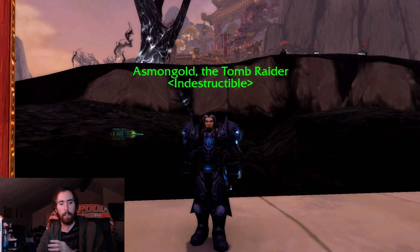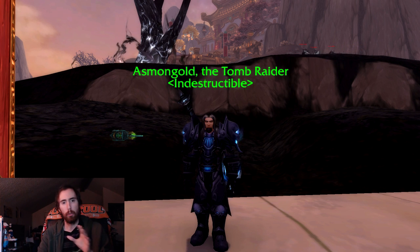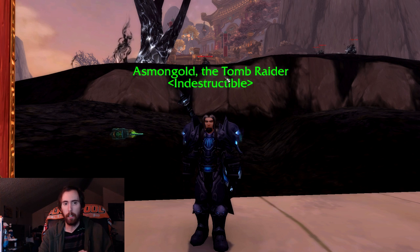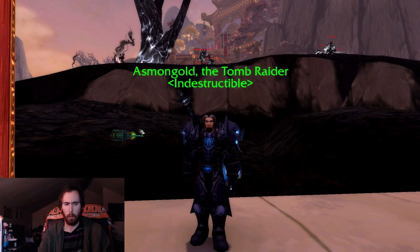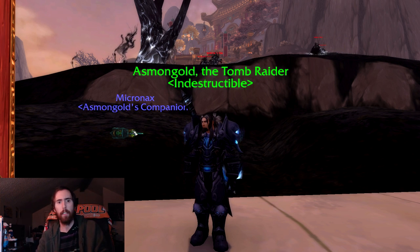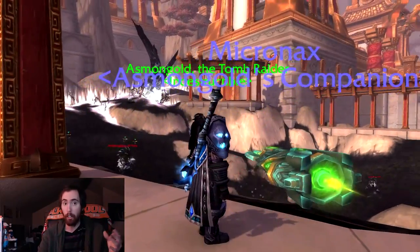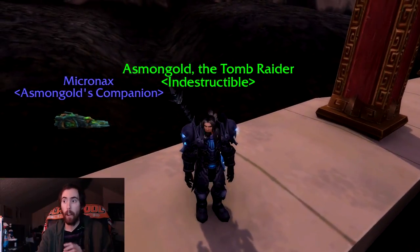Unlike a lot of the other Glory of the fill-in-the-blank Raider achievements, this one does not reward a mount, and instead gives you two different things. Number one is that you get a title called the Tomb Raider, so it would be like Asmongold the Tomb Raider. And then also you get a battle pet, which is a miniature version of one of the Legion spaceships like the Sentinax, called the Micronax.